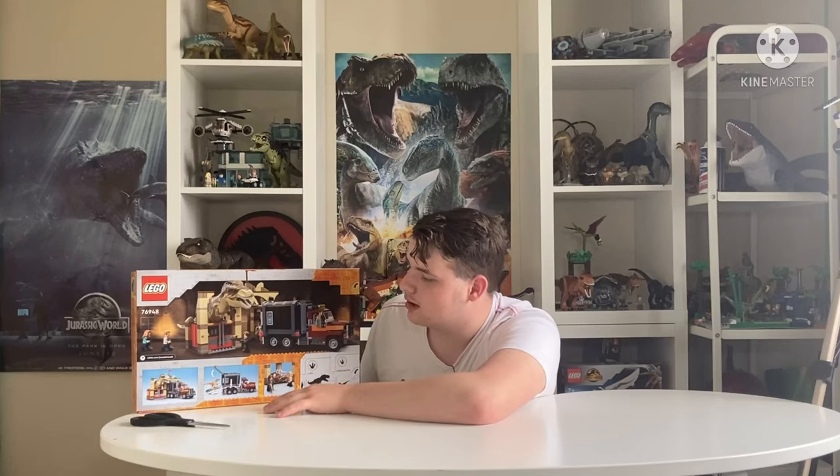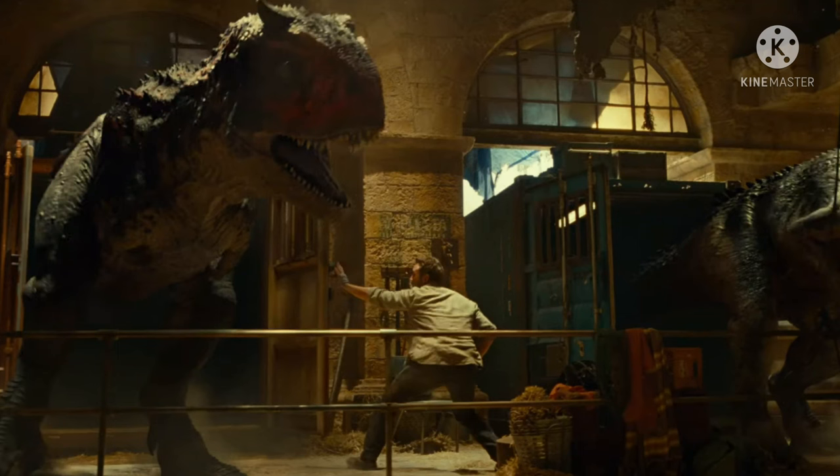Then it also shows that you can have the T-Rex sort of encaged here, even though it could easily break out of there — there's no way you could hold it. I'm pretty sure it's supposed to reference the little cage that we saw the Allosaurus and Carnotaurus in the second trailer coming out of. We don't even have a Lego Carnotaurus or a Lego Allosaurus for this movie. I love T-Rex and stuff, but it would have been nice to have an Allosaurus, Carnotaurus, or even another new dinosaur — even a herbivore. But I'm happy to have T-Rex as always.